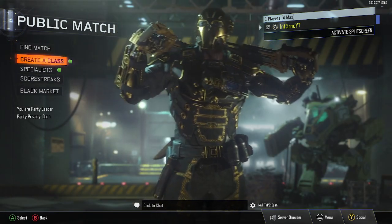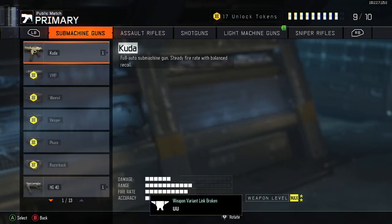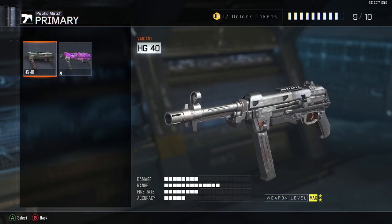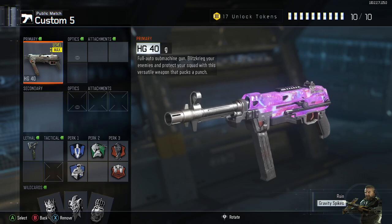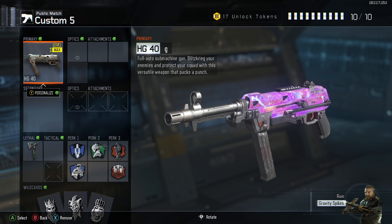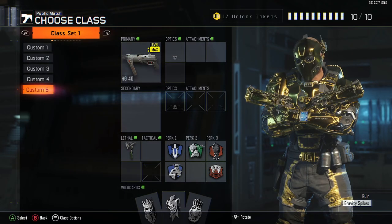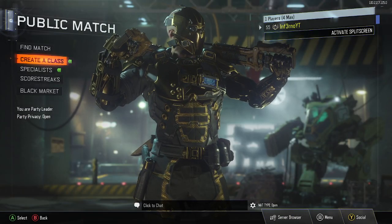Once you've done this, go ahead and go to Create a Class and choose a class you like. Then choose the gun that you put the camo on — in my case the HG-40. And there you go, just like that you have Cherry Fizz on your weapon. You have the camo on your gun and you can go ahead and start playing in public. This works 100%.